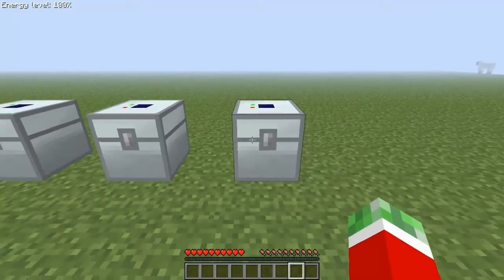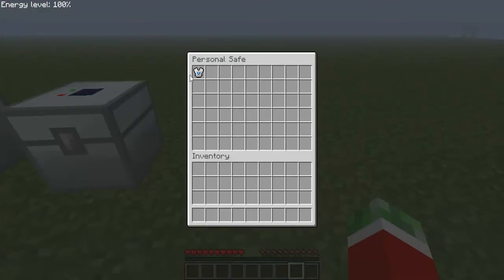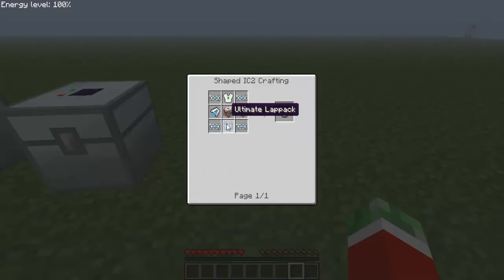The final item, which is the most cool item in the game from this mod, is the Gravit chest plate. Crafted with an ultimate lab pack, 4 superconductors, 2 gravitation engines and 1 quantum suit body armor.